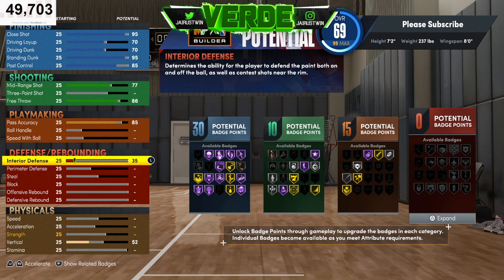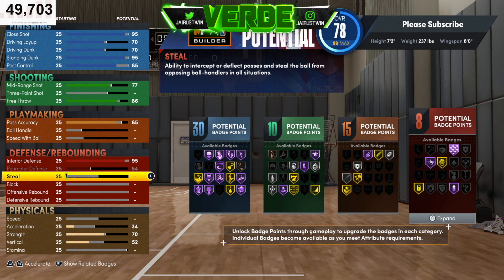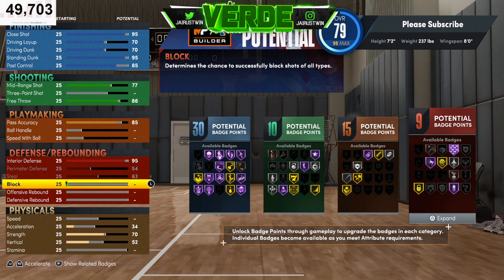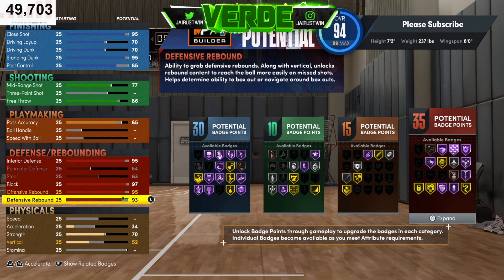Interior defense we're going to take to 95. Perimeter defense we're going to make 54 — you're not going to be guarding on the ball much, probably running more zone in the rec, so you'll hold down the inside. We're going to have some steal so you can get interceptor. Block — your inside 7'2" center — we're taking that all the way to 97. Offensive rebounding we're making that 95, and defensive rebounding 99.